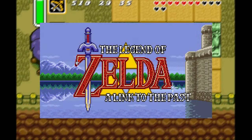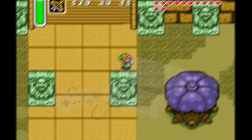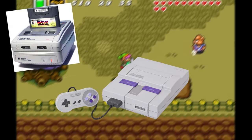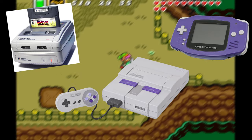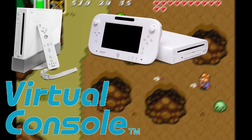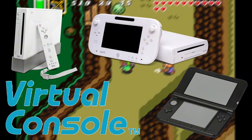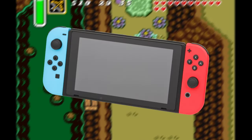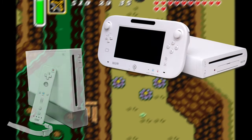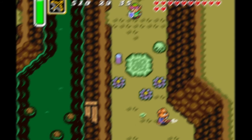A Link to the Past was released in 1991 or 1992 depending on your country of origin. This was a popular top-down video game originally released on the Super Nintendo Entertainment System, later being re-released for the Satellaview in 1997 in Japan, the Game Boy Advance in 2002 or 2003, the Wii Virtual Console in 2007 or 2008, the Wii U Virtual Console in 2013 or 2014, the 3DS Virtual Console in 2016, and finally in 2019 it made its way to Nintendo Switch Online. It was a very loved and popular game in the franchise, being the gateway for many into the gaming world.